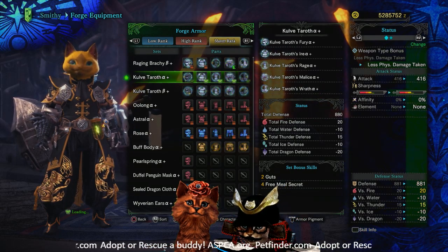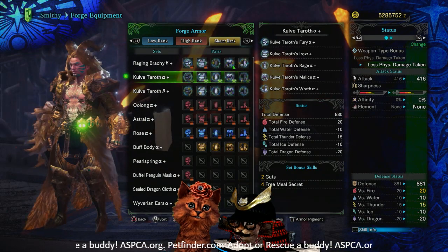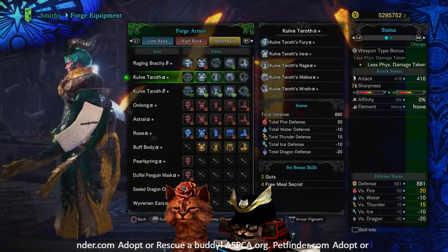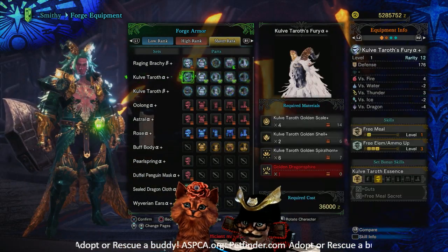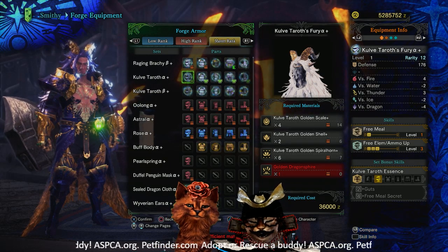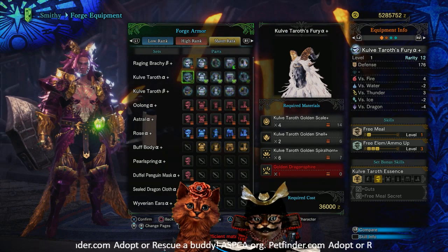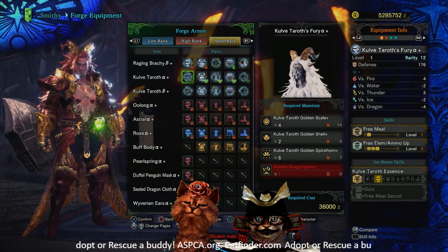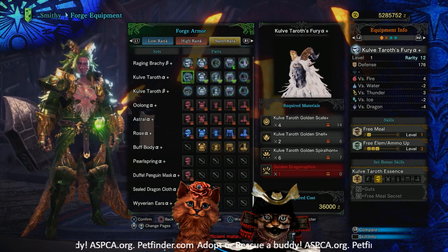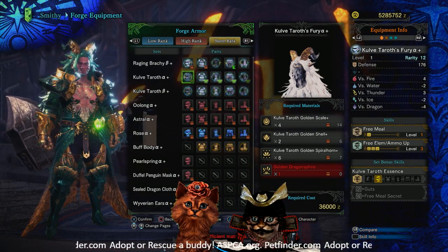As far as looks, it's quite nice for both male alpha and beta, though the alpha is definitely better. Looking at the stats, these are rarity 12 pieces. Base stats are across the board: 176 defense, plus 4 to fire, negative 2 to water, plus 3 to thunder, negative 2 to ice, and negative 4 to dragon.